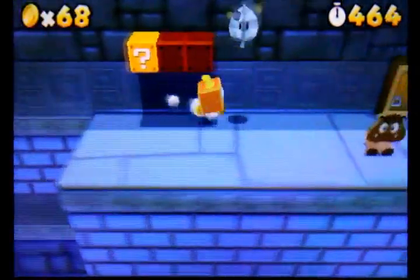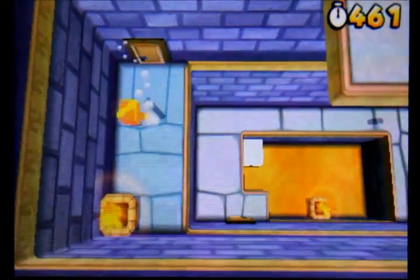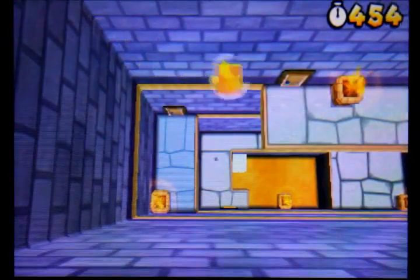hit the wall. If you want a free Stone Tanooki suit you can just hit that block. First star coin is going to be right here — all you have to do is that wall jump and there you go.